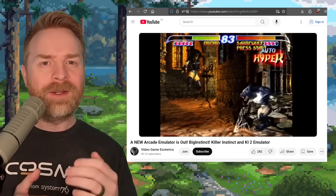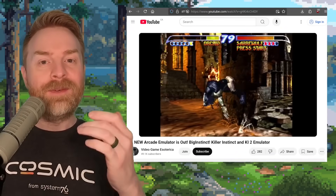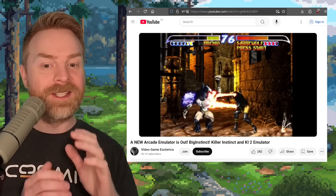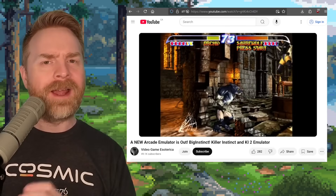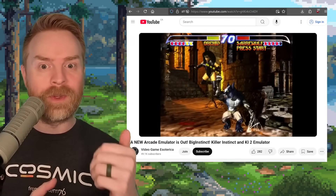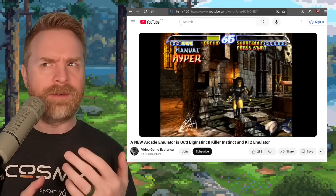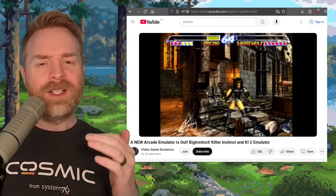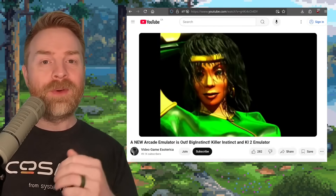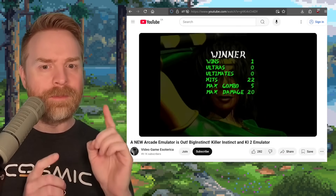Next up, we're talking about Killer Instinct and Killer Instinct 2 emulation with Rich Whitehouse's Big Instinct. If you're a Patreon supporter of Rich Whitehouse, you've already got access to this — it has just released. Video Game Esoterica has you covered if you wanted to see the emulator in action. If you're not a Patreon supporter, it's going to release for everybody else in about a week. So if you're a fan of Killer Instinct or Killer Instinct 2, this emulator may be up your alley.